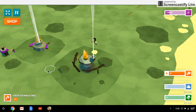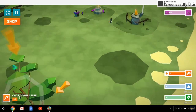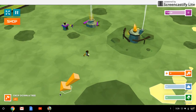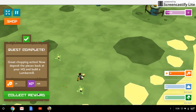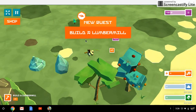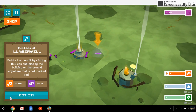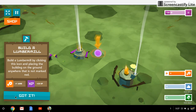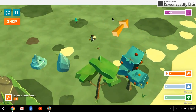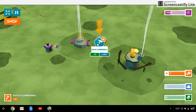By the way guys, if you want this to become a regular thing on my channel, just leave it in the comments. Build a lumber mill by clicking the icon and placing the building on the ground anywhere that's not marked. Yeah, if you want this to be a regular thing on my channel just leave it in the comments.